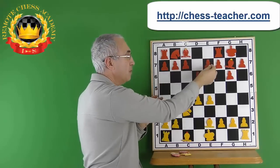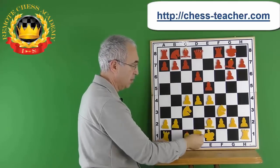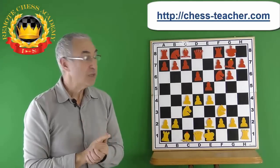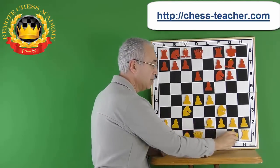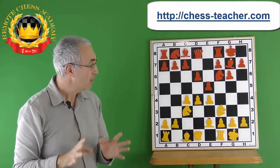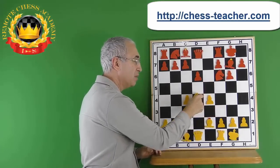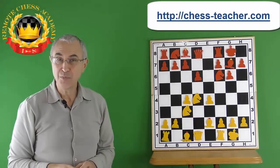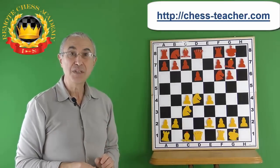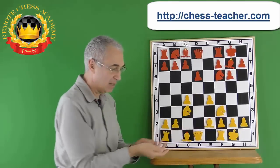Instead of trying to get a free pawn after e5, White simply castles, keeping pressure in the center. If Black takes on d4, the knight would appear there and White's position would be better, because White would have a clear situation in the center, control more squares, and better chances of organizing the attack.